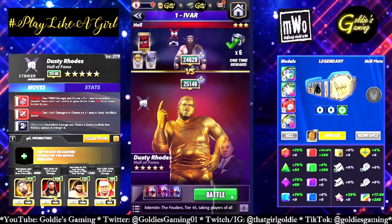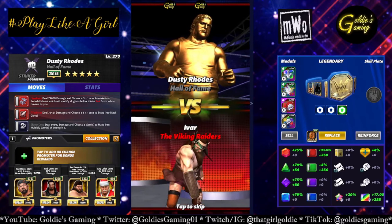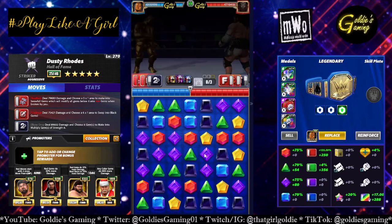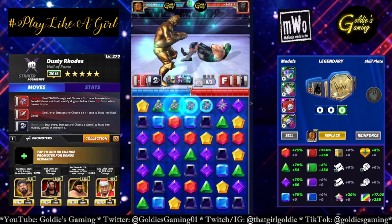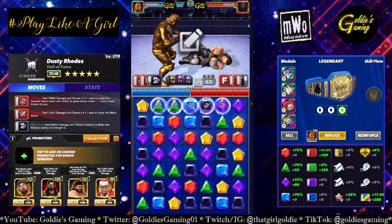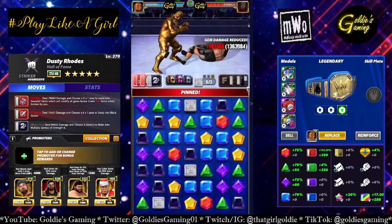Ivar, thank you for being a punching bag. Oh, they changed his ring entrance with the gears? All right, okay, that's fine, I'm cool with that. Headbutt — and I like to go right in the middle, especially when there's a red on either side. Then the piledriver — make a 6x1 into black gems. I forgot to look at the base red gem damage. 27,908. And lo and behold, he didn't kick out.